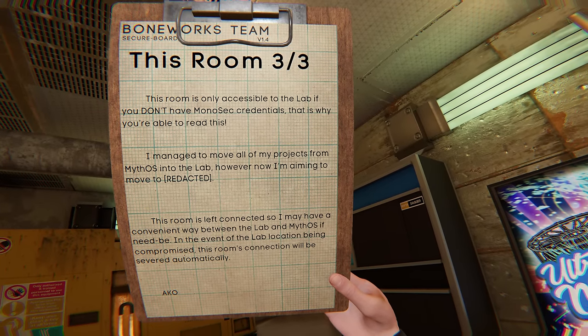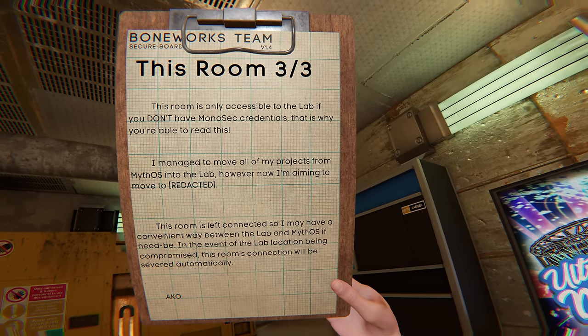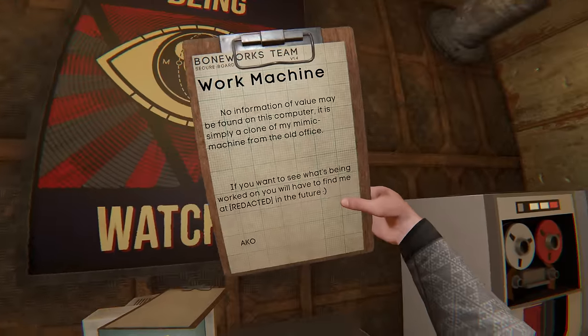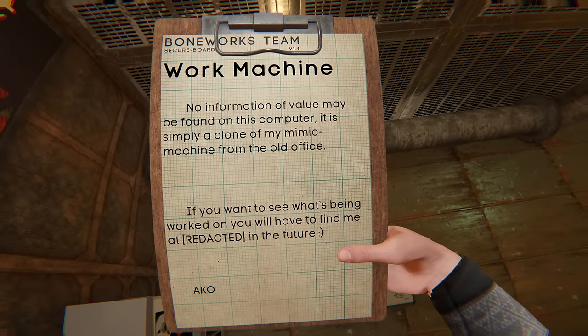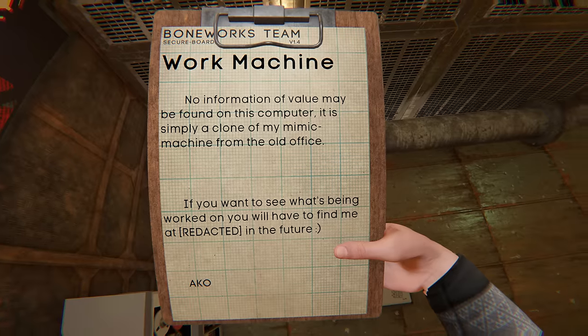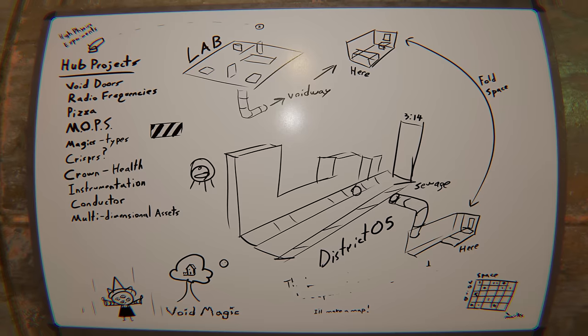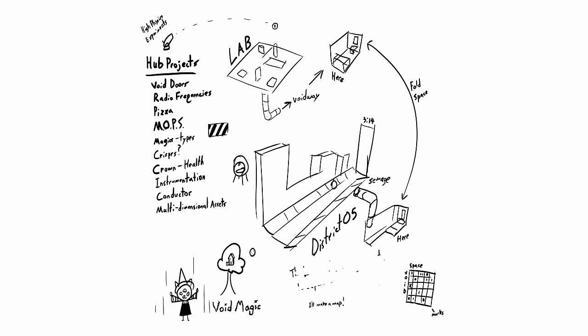The third section states that the room is accessible to the lab only if you don't have Monosec credentials, which allows for convenient movement between the lab and MythOS. There's a note that includes a reference to a work machine — a clone of the Mimic machine from the old office — and mentions that no information of value can be found on the computer. The whiteboard in the room lists various headings under high physics experiments hub projects, such as void doors, radio frequencies, pizzas and MOPSs. It mentions a secret tunnel that leads from the lab to this room, referred to as a space that can fold, which enables transportation to District OS. Additionally, there is a clock in District OS displaying the time of 3:14.